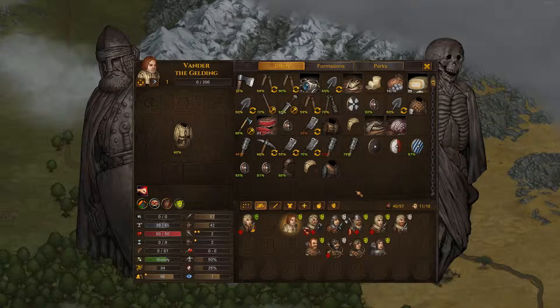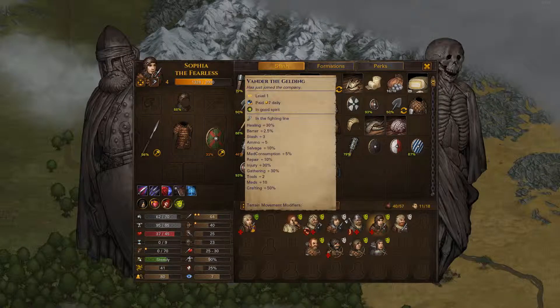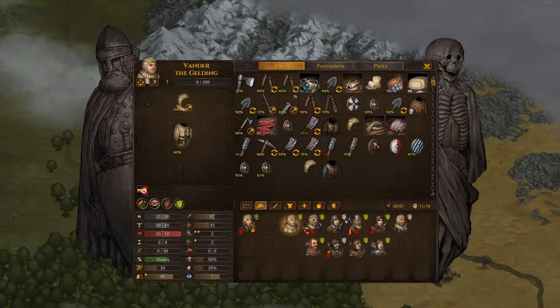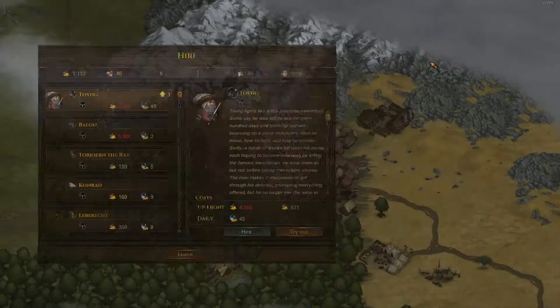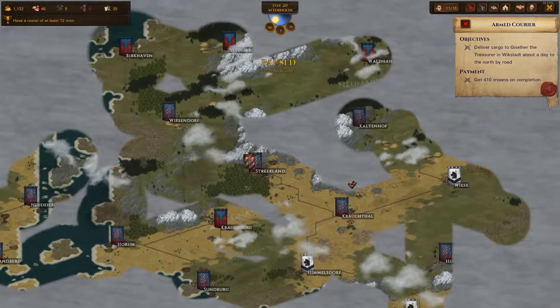Unfortunately I don't have a spare shield or spare spear for him, but we can make do — throw him in the line. Put on a gambeson, the mail coif should probably go to Sophia. He can have an Areton cap, a shield, and a short sword for now. Fantastic — so now we've got faster healing, which is excellent. And because he has so many pluses to things, we can just move him around in camp as we need things done.